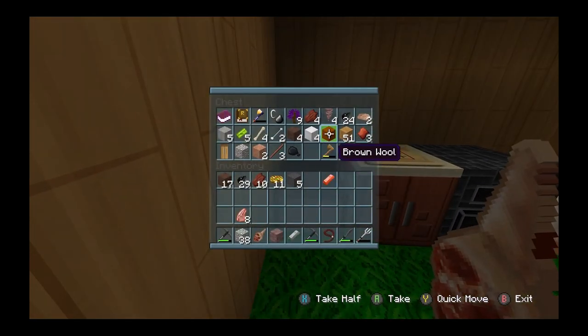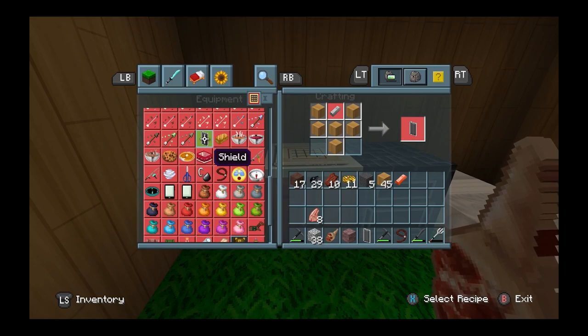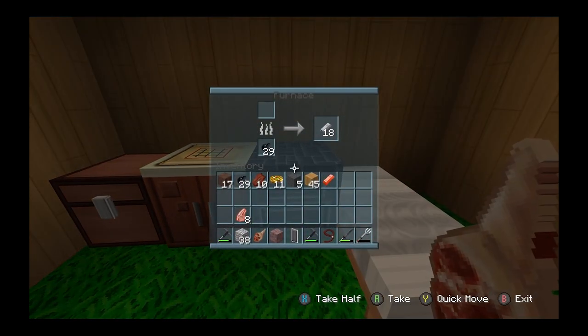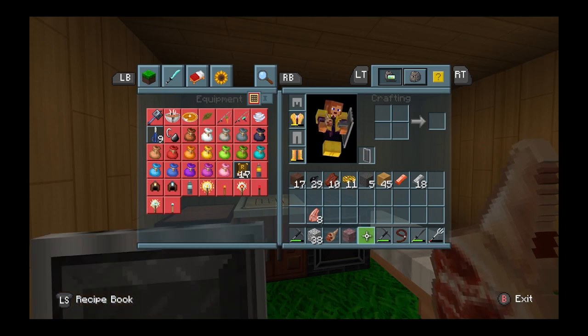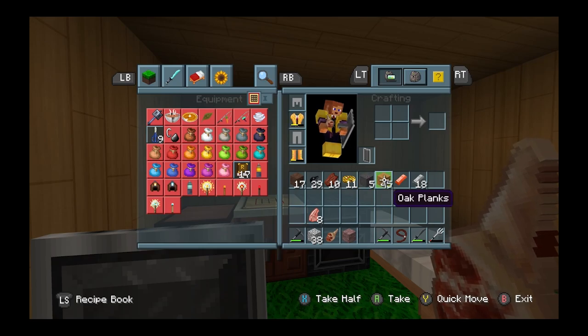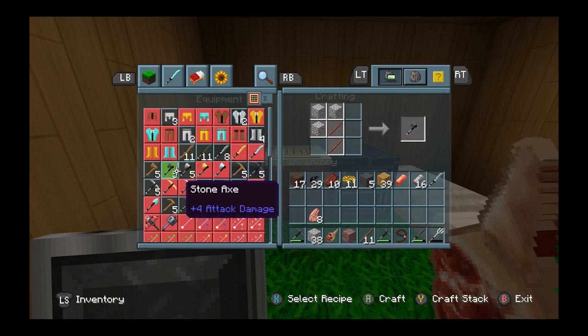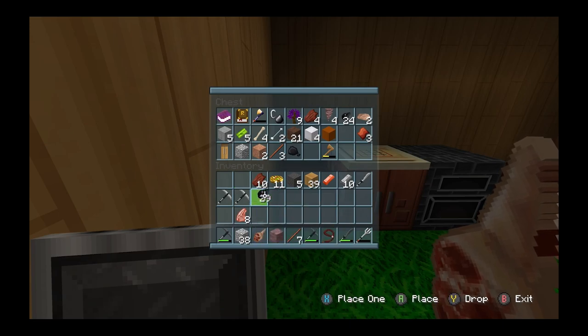I should have a decent amount of wood. Great — now let's go make a shield. Okay, great — now we can make a shield. Now we've got the shield, that's going to help us a lot. There's the shield. We've got diamonds doing pretty good too. We need to break some sticks so I can make a sword — two of them. The rest going back in storage.